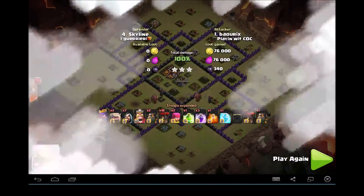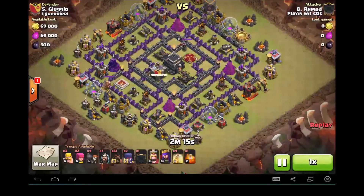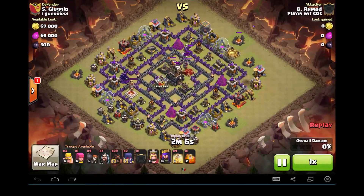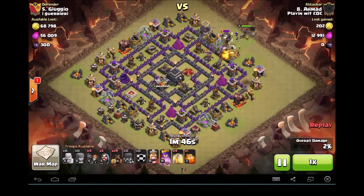Next up we've got Ahmaud versus the enemy number five. Ahmaud's fairly new to the clan, first time on the video. He brings a sweet attack right here — just a very, very nice surgical style. You'll see he saves a couple hogs until the very end. This is a cleanup attack too, so you'll see he took out one of those easy-to-trigger giant bomb sets. And now he's taking out the enemy clan castle. Doesn't bring a jump, just brings four heals.